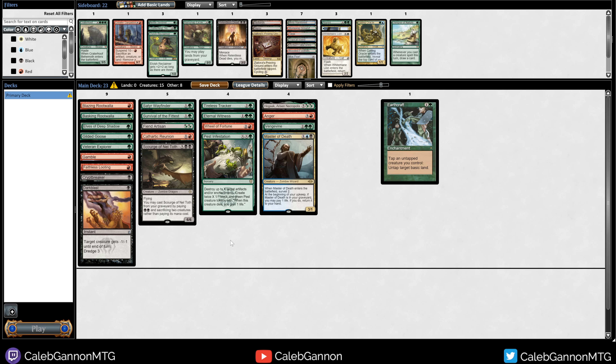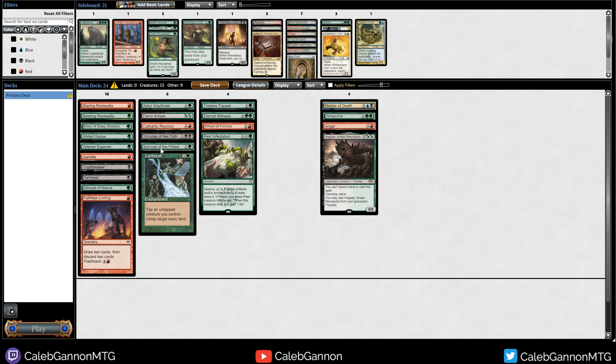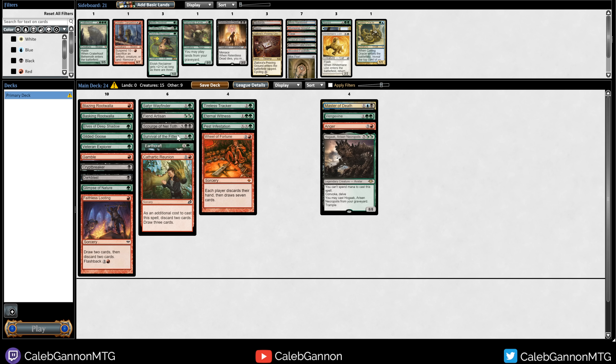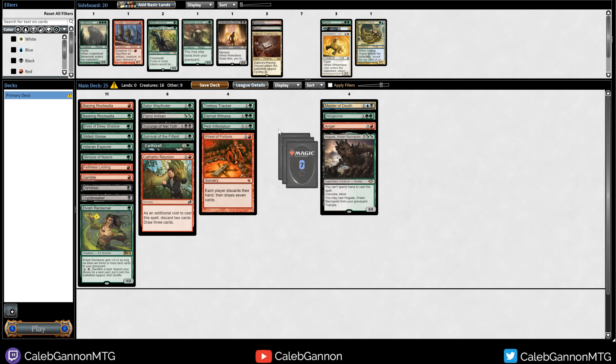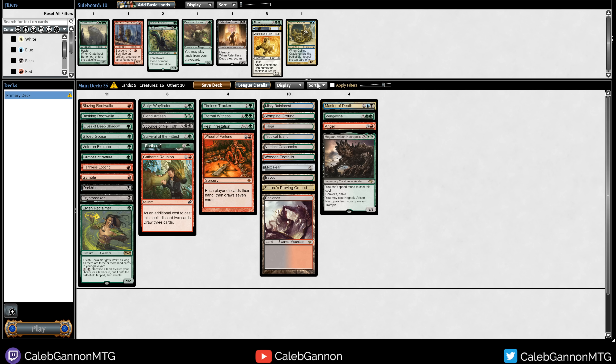I can just main deck Dark Blast because Dredging is actually fairly strong here. I could bring in Chatterfang specifically for Pest Infestation because that combo is really strong. With Earthcraft, I can just cast Craterhoof without too much difficulty. I'm going to bring in Glimpse — even if you only get one card off it, this deck just wants to draw key cards like Survival. Being able to cycle through your deck is pretty good. These are all basically free. We have a lot of discard: Faithless Looting, Cathartic Reunion, Wheel of Fortune — so it's kind of hard to draw too many lands.